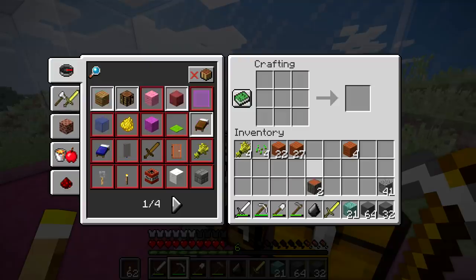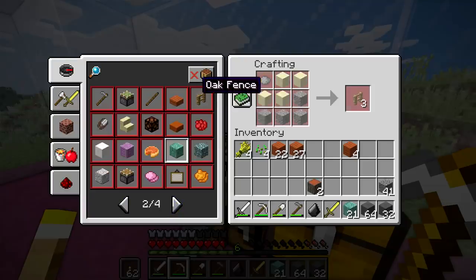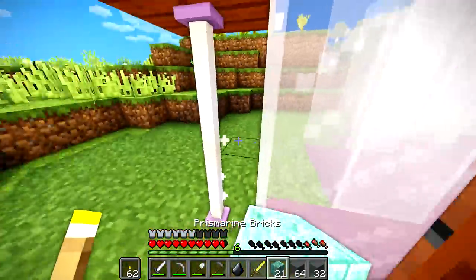I wanted to make some iron fence. How did we make that nether brick fence? It was orange dye. No thank you. Oak fence? No thank you. A clock, a bucket, two gray wool — I mean, I'm telling you, this mod pack is just insane. There's no other word to describe it.